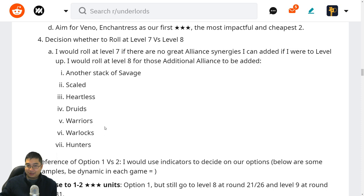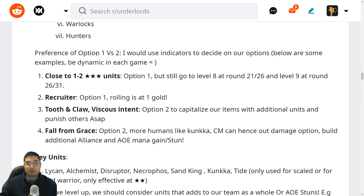It looks like we're likely rolling at level eight most of the time — yes, that's mostly the case. But I roll at level seven when I'm super close to a three-star for a one-cost unit like Venomancer and Enchantress. For choosing between option one versus option two: option one is rolling for three-star units, option two is power leveling — level nine by round 21, level ten by round 26. If we're close to three-stars we go option one but still reach level eight by rounds 21 or 26 at the latest.